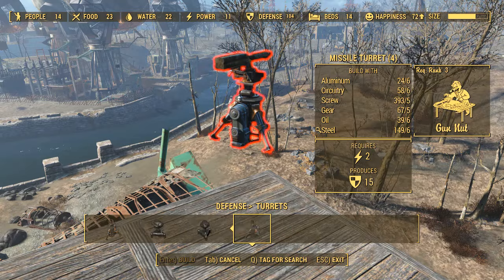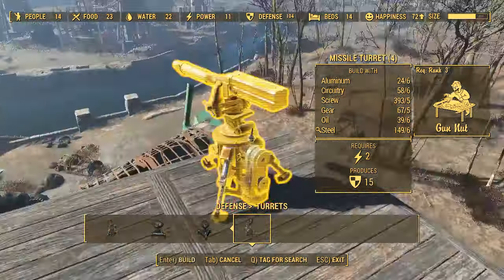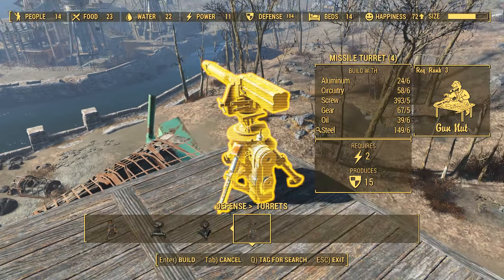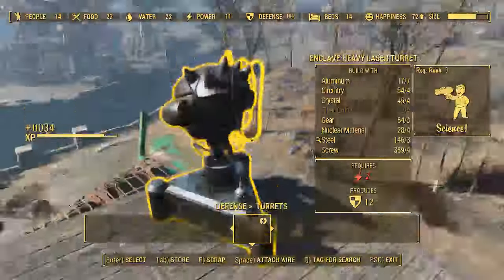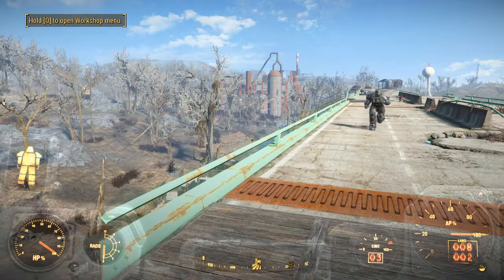I think I'll put the laser down first. I could use the rocket, but when the settlers go out there they get damaged by area of effect, so the laser is much more precise. Right, that's basically the secrets of Finch Farm done and dusted.